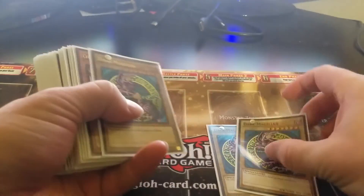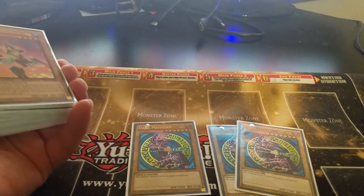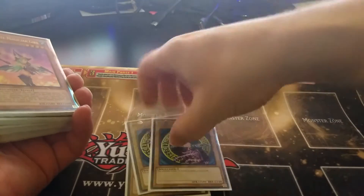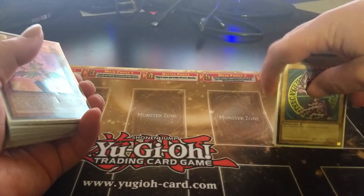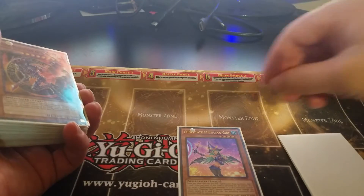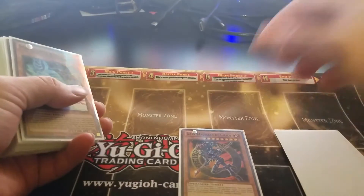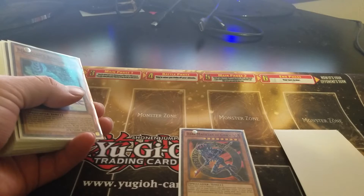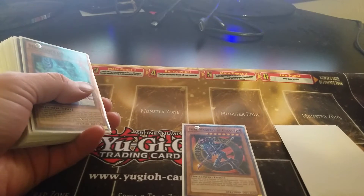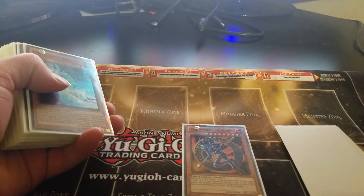Starting out our main deck, we have the Dark Magician of course — three of that original artwork Dark Magician. Next up we got a Choco Magician Girl for that draw power. I run Dark Magician of Chaos since I don't have the Dark Magic Circle card, so he gets off the banishes and also has 2800 attack.